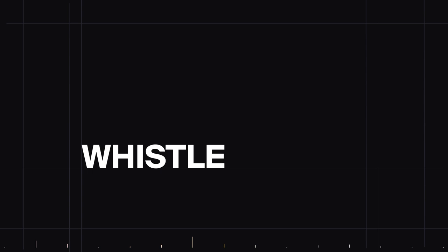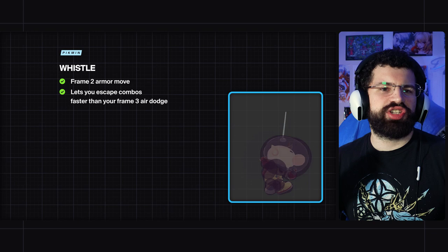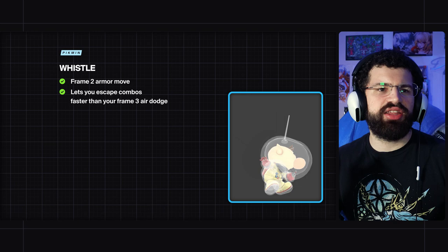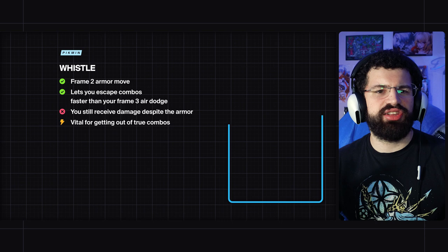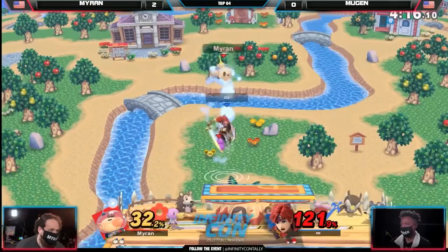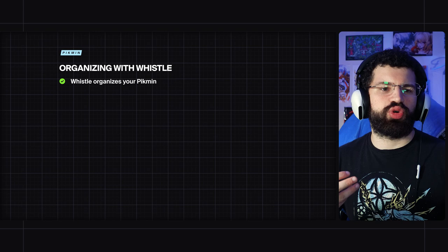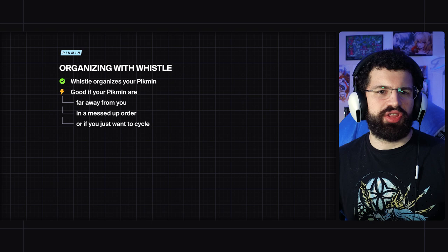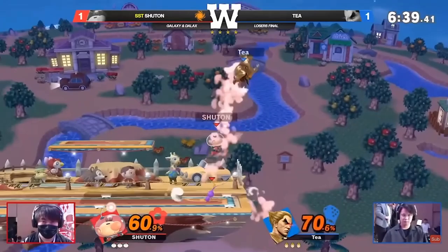Whistle is vital to Olimar's game plan. It is a frame-two armor move, which lets you escape combos faster than air dodge, which is frame three for Olimar and most characters. Since it's armored you still take the hit and the damage, but it is so vital for Olimar escaping a lot of otherwise true combos, and it has less end lag than air dodge. You can whistle through a lot of attacks and then punish the opponent for hitting you. Whistle also organizes your Pikmin — if they're far away or the order is messed up, it pulls them back to you and resets the order. You're going to be constantly throwing Pikmin and using whistle when playing Olimar.